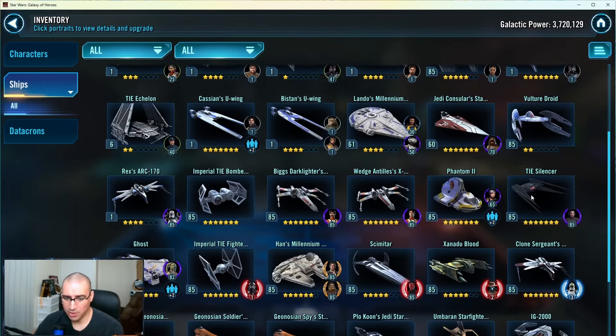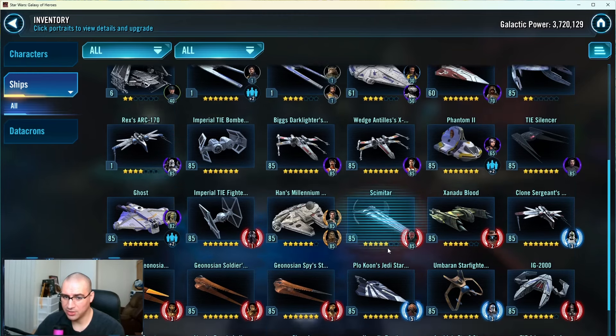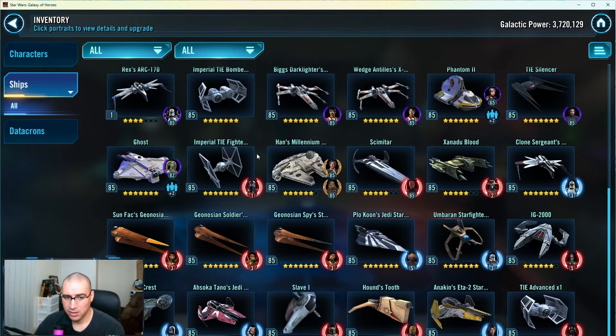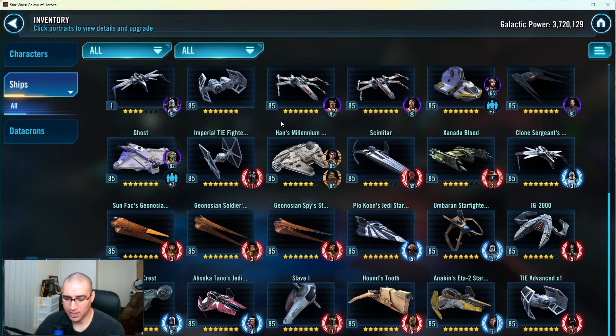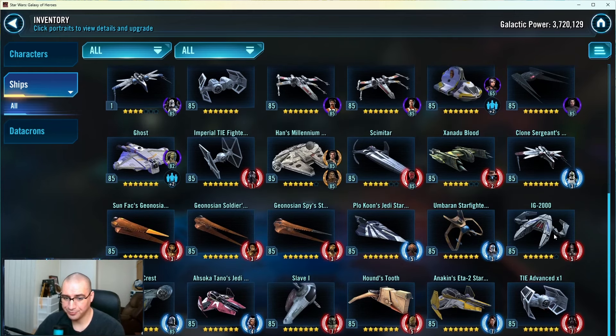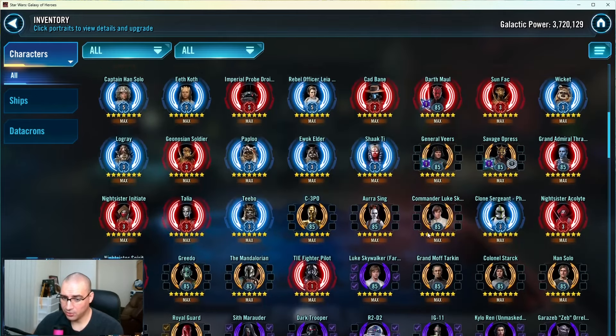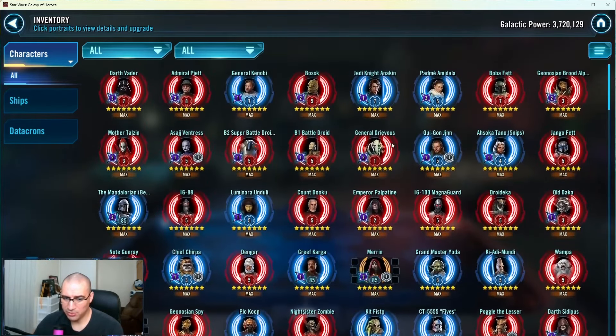Executor - it looks like you're farming for Executor, I do like that. That should be your priority, just continue working the stars on your Bounty Hunters and your relic levels. Xanadu Blood - I would maybe start double farming that ship, because your IG-2000 is not seven stars yet and Xanadu Blood is not seven stars. Start farming that because you have pretty much everything else. This is probably going to be the slowest thing that slows you down. If you finish Xanadu Blood before IG, then double farm IG as well once they start getting about even - refresh that node and get that up and running.